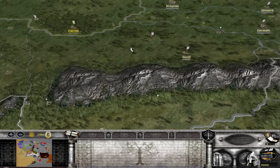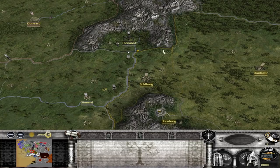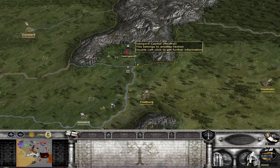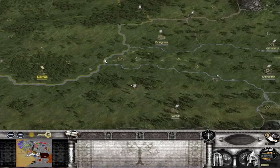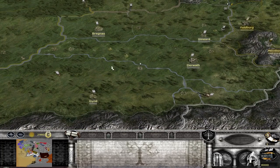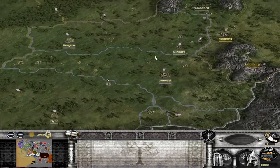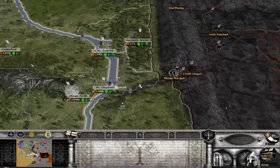Isengard might also become an enemy during this period. In my Gondor campaign I was actually sieging Isengard around turn 40 or so. It's not that hard to bring down Isengard — just bring a large army with elites and hit them, because they are occupied with Rohan and you'll perform well against them.